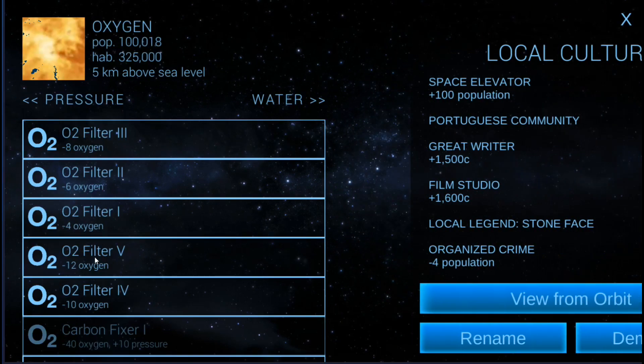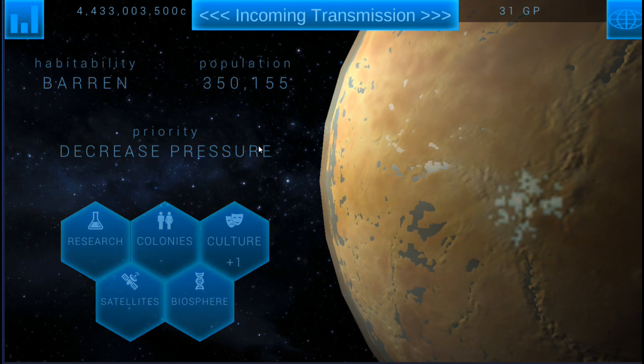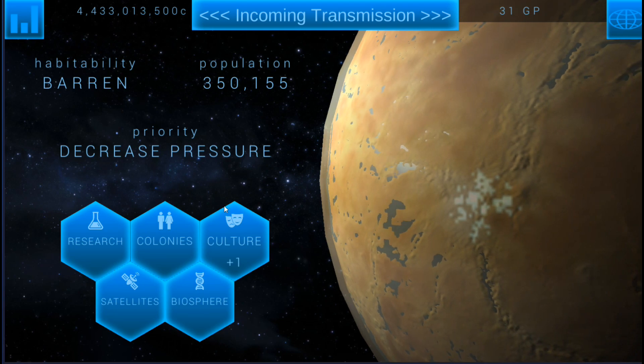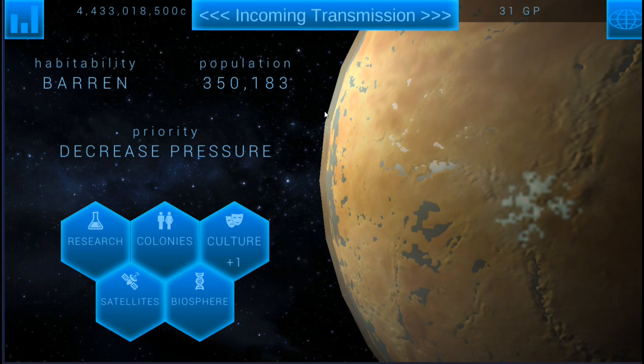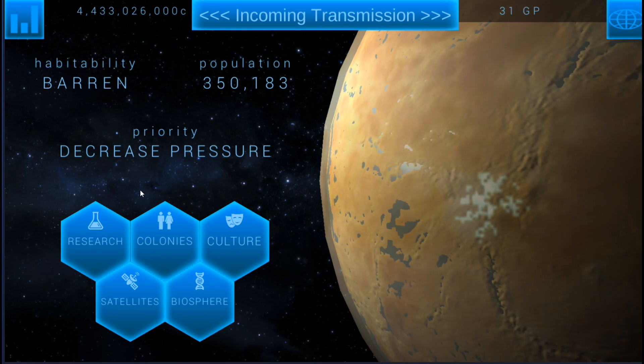The hab dome now holds 275,000 people and produces 55 oxygen and 110 water. We can leave it like that but we've got some serious balancing to do. 275,000 would definitely push us over the 500,000 population limit, which is great — it'll get us another culture point. That'll put us at 85% because I'm going to spend this culture point now, so we'll only need three more culture points to win.